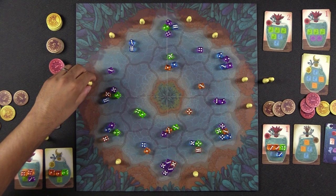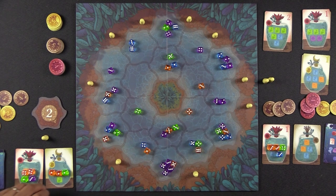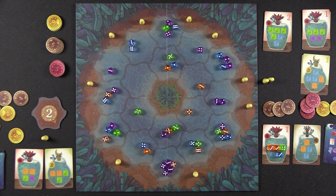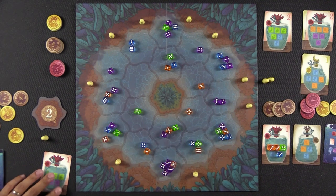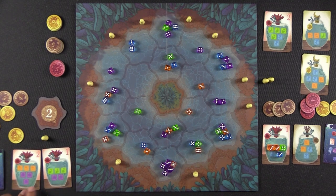Monique calls ones and gets two greens, completing both of her current jars at once. She scores a four-point token for one and a five-point token for the other. She draws two new jars and considers how to maximize remaining pairs of dice for end-game points. Naveen has no purples left to give her.